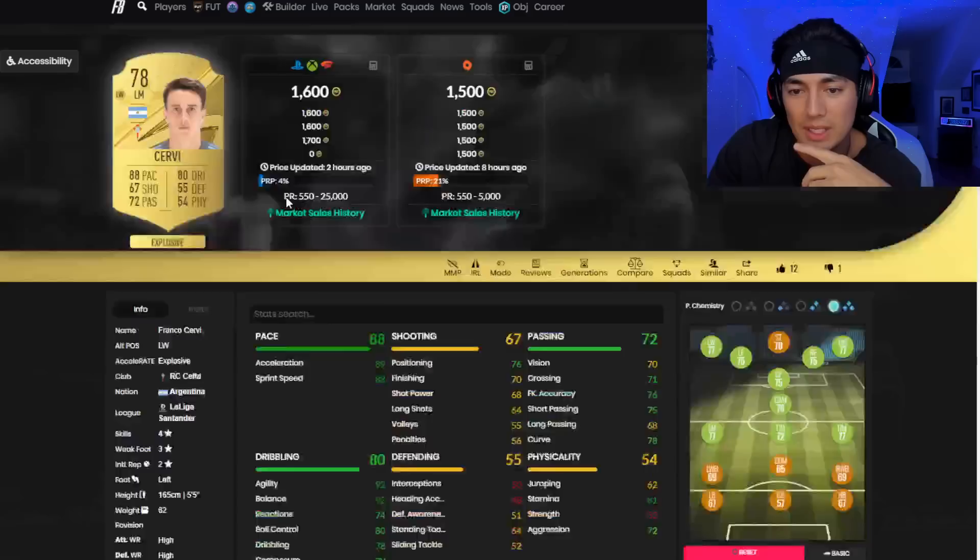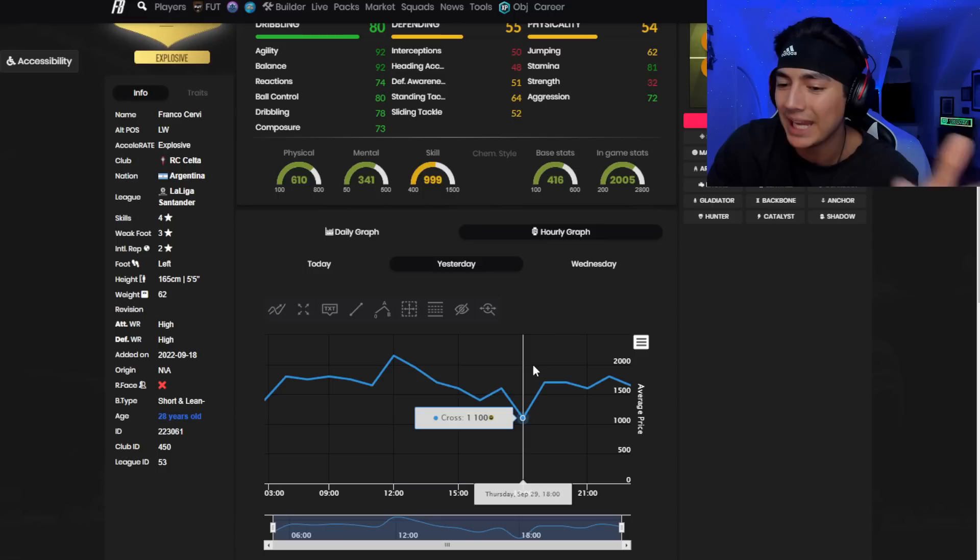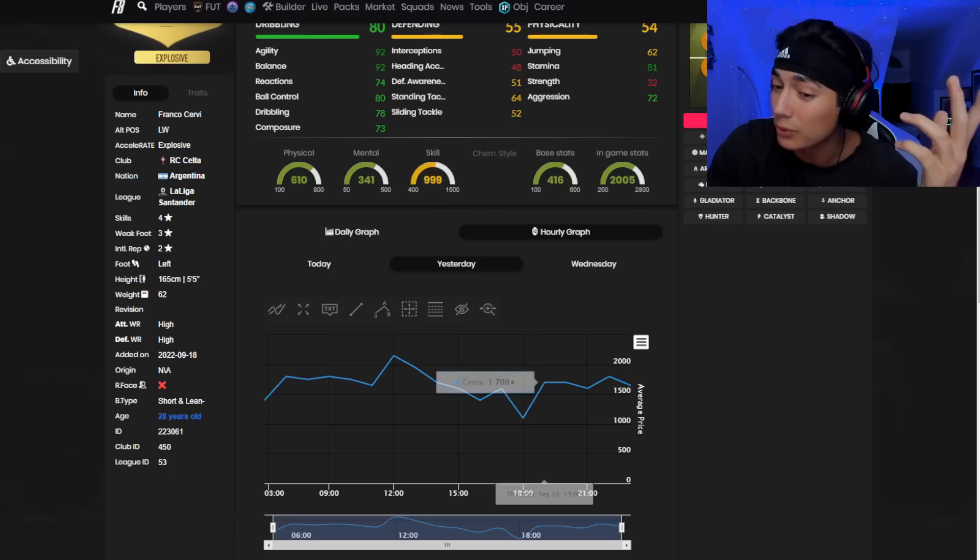Here we go with Servi. As you can see, he was down here at a thousand coins and I was like, yo, that's kind of too cheap for an SBC card. The bids were super, super easy at a thousand coins — we picked up a ton of them. The graphs on Futpin — you can't go off of them sometimes too much because it's a little slow at the moment.